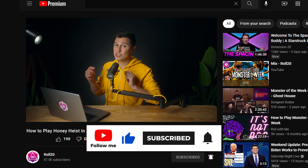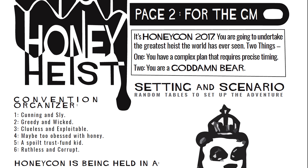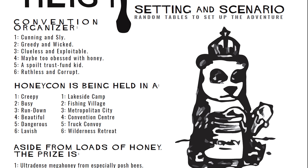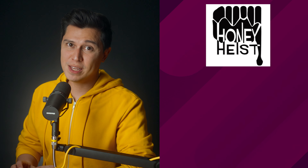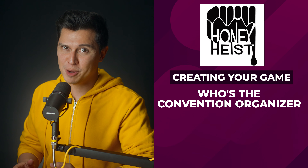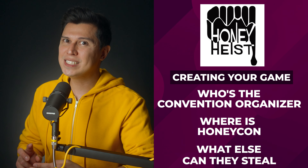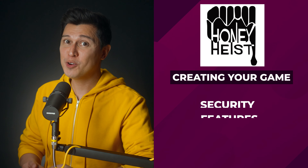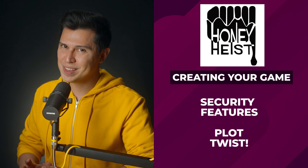Setting and scenario. Honey Heist is designed to be run with little to no prep work from the bear master. Before the game, you can either come up with your own idea for a heist or roll on the five tables provided with the game for inspiration. When setting up your game, you'll need to know a few things: who the convention organizer is and what they are like, where Honey Con is being held, what else is there to steal besides the honey, what security features the bears will have to overcome, and what plot twist awaits the bears.